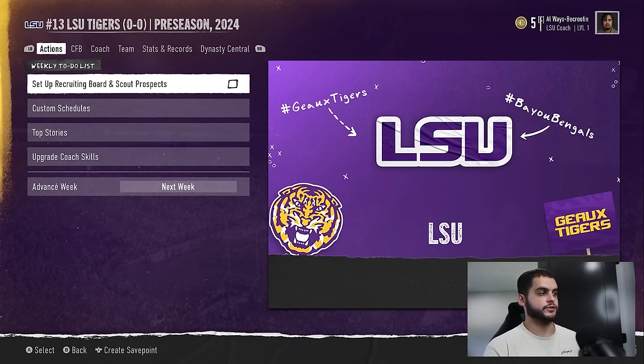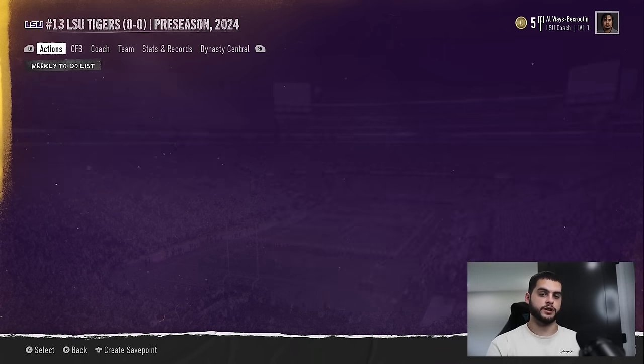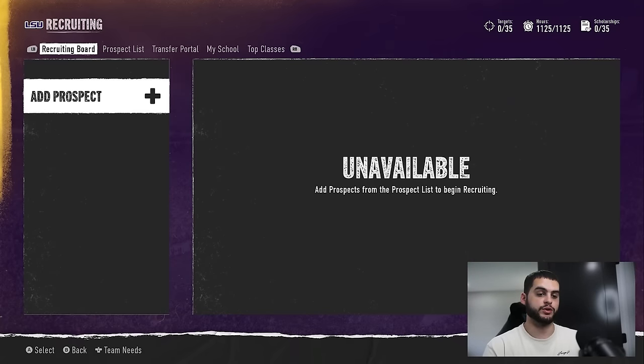Now let's get into the recruiting guide. First things first on your weekly to-do list — I cannot stress this enough. Every week, the first thing you must do is open up your recruiting board, your scouting prospect board, every single week. More importantly than playing the games, get that open. This is a great thing to do on your off time. If you miss this, your whole entire dynasty is going to fall apart. So first thing you want to do, especially week one, is set up your recruiting board and scout prospects. This really lays out the framework for the rest of the season.